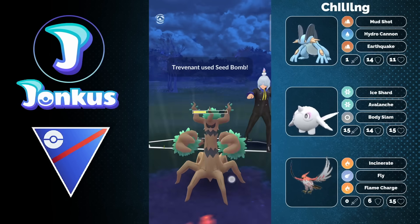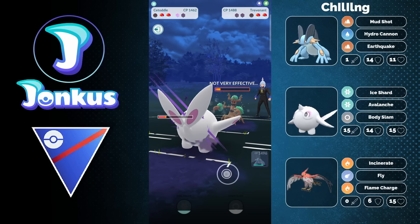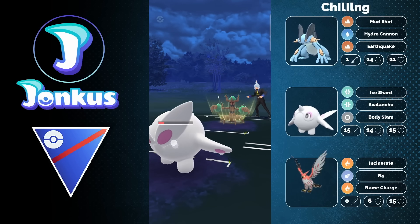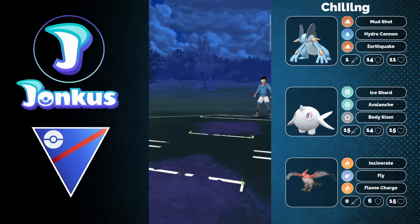I don't think going for the Body Slam here really makes sense — I would rather go for the Avalanche. Like even if you don't get to the Avalanche, they're still in range of one Hydro Cannon. But maybe you can go for the full farm down now, which helps out — and the opponent is going to decide to forfeit anyway.